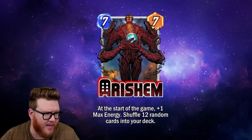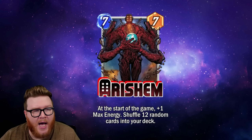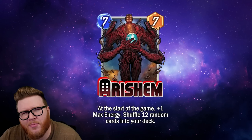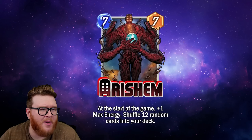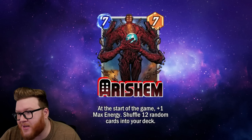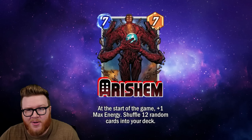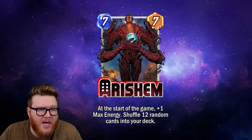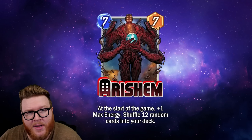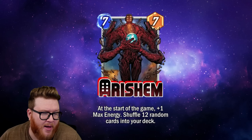That is an enormously crazy upside — being able to play above curve every single turn is a huge bonus. But the downside is you're getting 12 random things put into your deck, which means about half or a little more than half of your draws are going to be potential junk. You don't know what you're going to get — you may get low-synergy things like a Patriot when you don't need one, so some draws will just be completely dead.